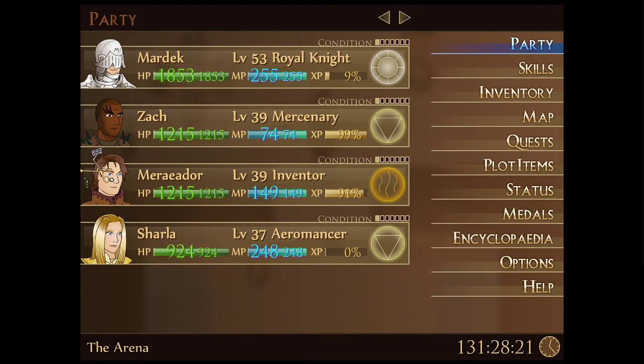Jarla is level 37, with a little over 900 HP and just about 250 MP. We're probably going to want to find some ways to boost that HP so she's not in one-shot territory — the key is just making sure she doesn't get taken out in one hit, so on the next turn we can heal back up to full HP. Her MP is high enough that she shouldn't have to rely too much on mana berries or ethers to restore it, so we should be able to use her skills often.